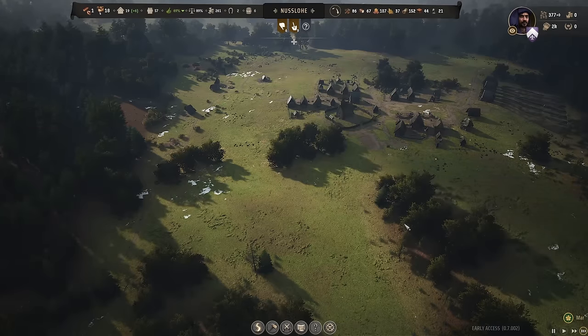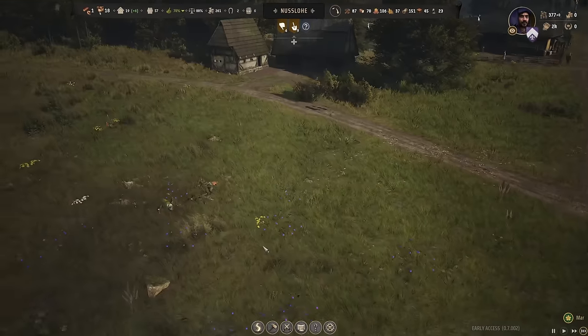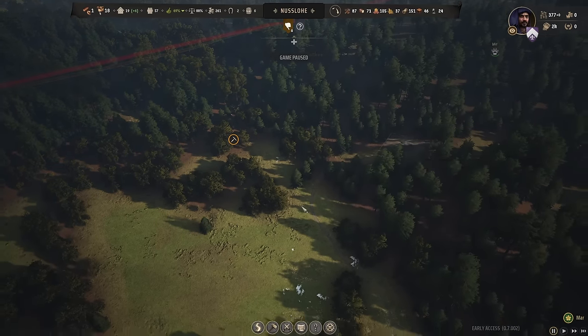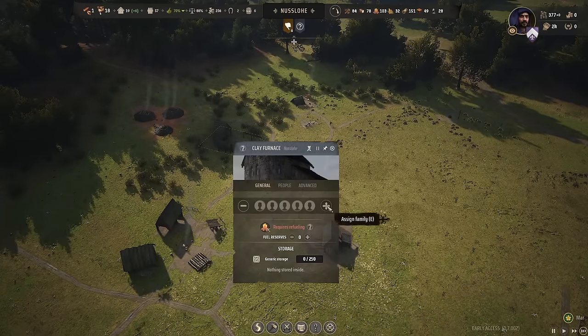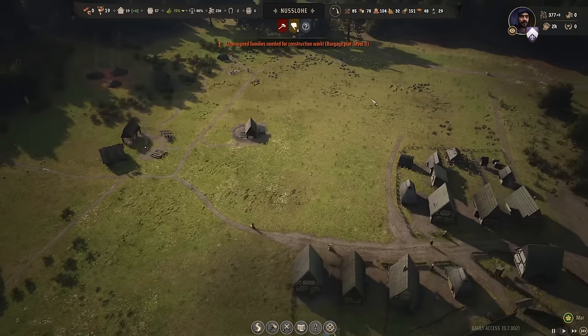We have nine bodies just lying about. I don't even know where they are. Actually, they seem to have just disappeared — I think they rotted away. Maybe we don't need a corpse pit then. And our clay furnace is built, so we'll get one family working on it. We don't need it super fast, so it's not too important.